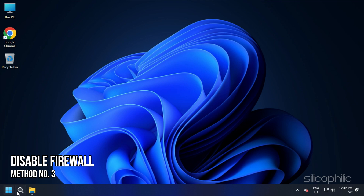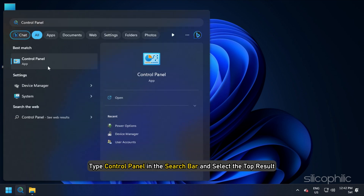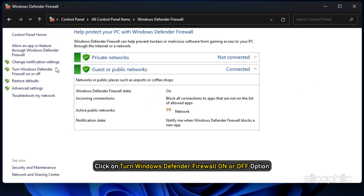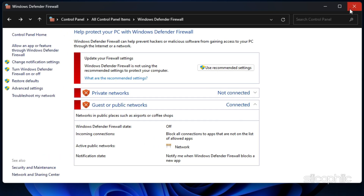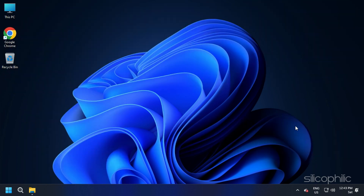Method 3: Windows Firewall can also block the game. Try disabling the firewall and see if that solves the problem. Type 'control panel' in the search bar and select the top result. Set view by to large icons. Locate Windows Defender Firewall and open it. Click on 'Turn Windows Defender Firewall on or off'. Select 'Turn off Windows Defender Firewall' from both private and public settings, then click OK. Now check if the error persists. If you are using any third-party antiviruses and firewalls, make sure to also disable them.